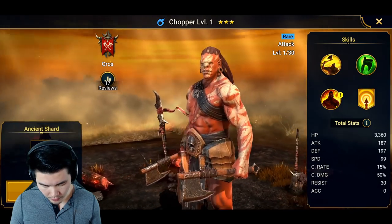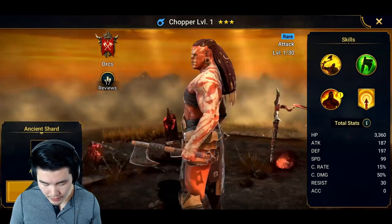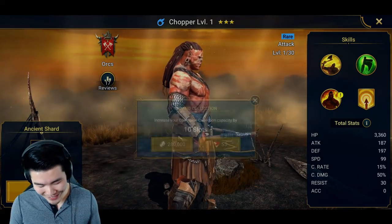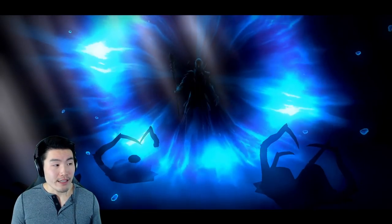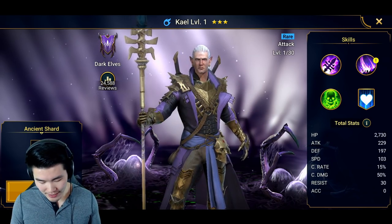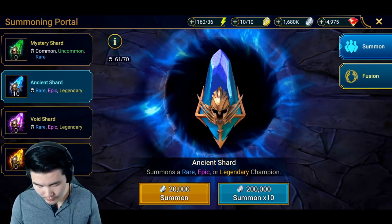So that is Perforator. Next up — come on, legendary! That's another rare — Chopper, I think I got this guy before, he's an orc. And then we've got Kale, a dark elf. I've already done 10 singles and got one epic champion, which is good, but we're here for the legendaries. Let's just hit the multi — I've been stalling for too long.